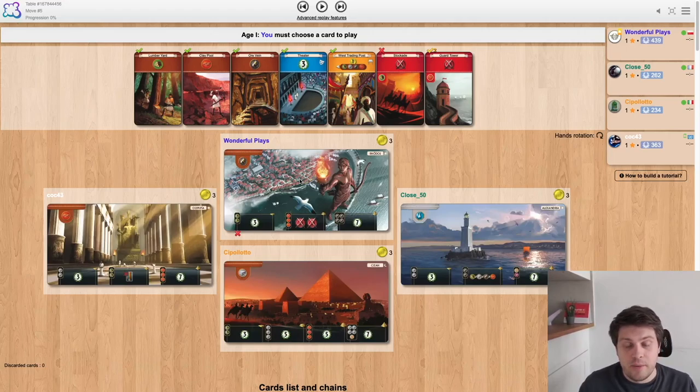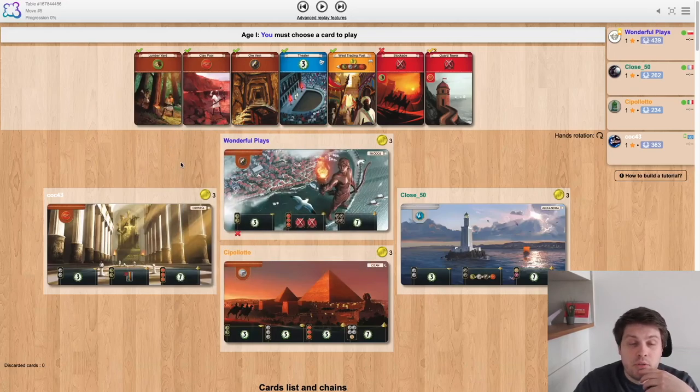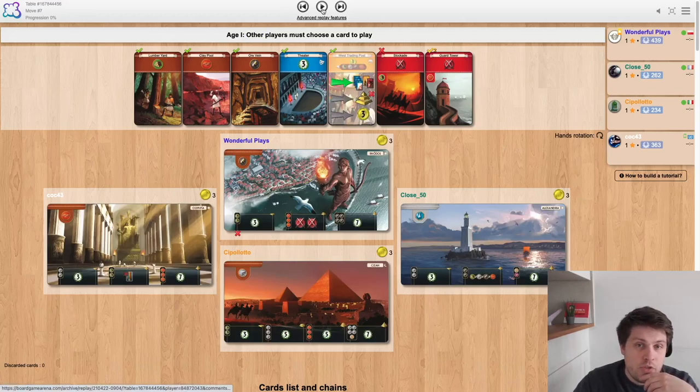Obviously this won't work every time, but I was quite unhappy with my first hand — lack of duals, just lack of duals. So I decided to go for the risky one here. Let's see if you can guess it. I'll give you a couple of seconds. West trading post, because I anticipate Olympia going for a lot of resources here. I don't know if that's the best choice, but I was kind of in the mood for a yellow strategy. So starting with West trading post here obviously makes a lot of sense.